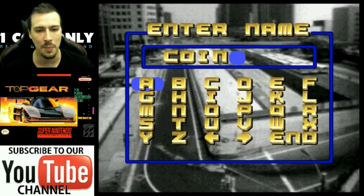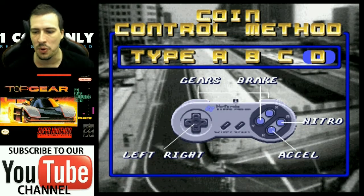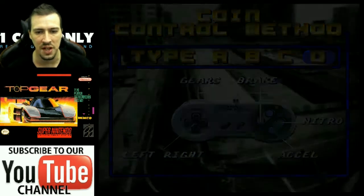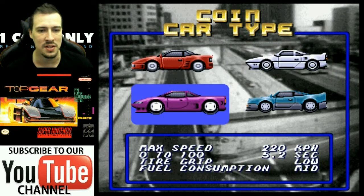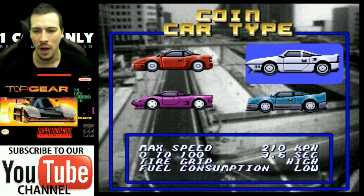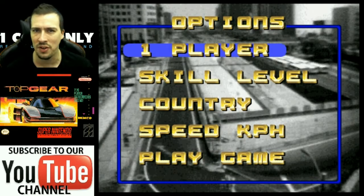We're going to quickly set up our profile here. Looks like we've got a coin ready to go still. You've got a choice of manual or automatic — we're going to pick auto. It's not too hard to use manual, but for the sake of the video, we'll keep things simple. You've got a choice of four cars, each with their own strengths and weaknesses. Some are quicker but less efficient on fuel. I like to pick the blue car — it seems to be the most balanced as far as handling, tyres, and fuel go.